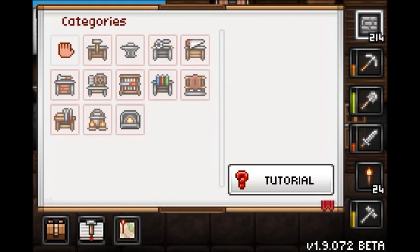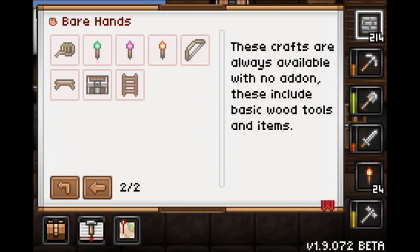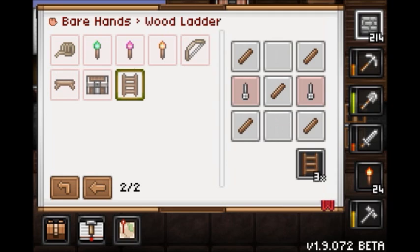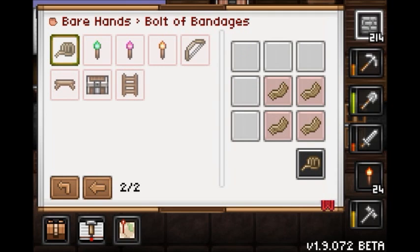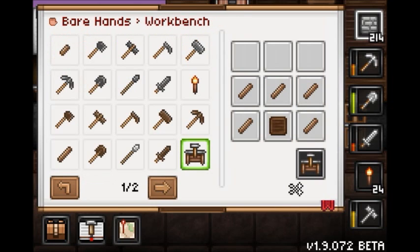In the craft book, you can see the hand is highlighted, meaning you're by that object. With your hands, you can basically make any stone and wood tools, a workbench, torches, a bow, a chest, a wood bridge, a ladder, and a bowl of bandages. I'm not sure what the bandages do yet — I haven't gotten any to make it.